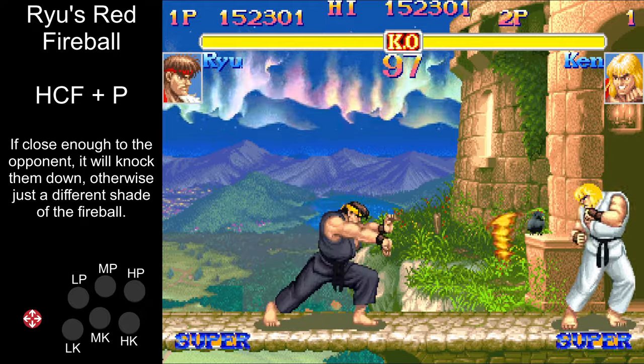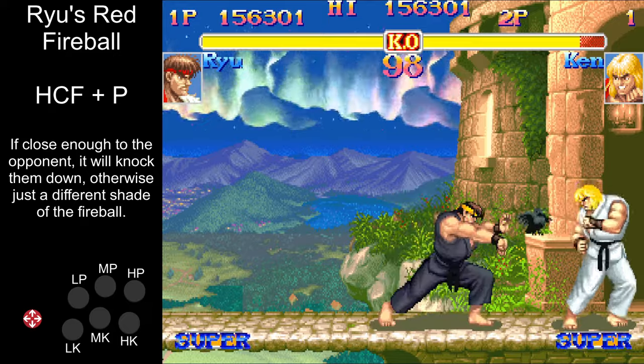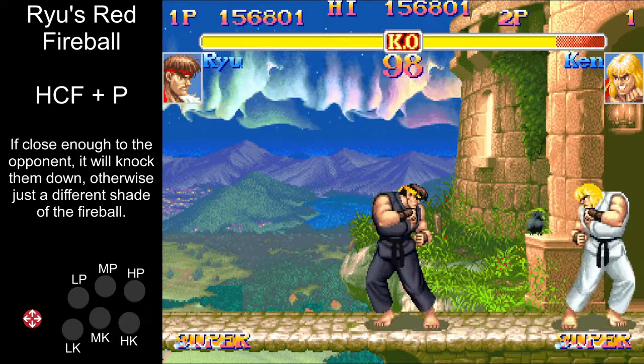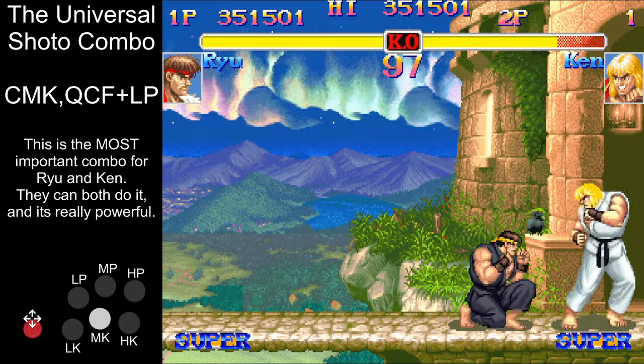Ryu also has a red fireball which knocks down up close, but this isn't going to be too relevant — you don't want to throw fireballs up close. Up close, there's only one combo you want to do: crouching medium kick into light fireball.